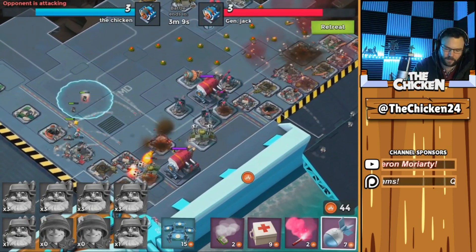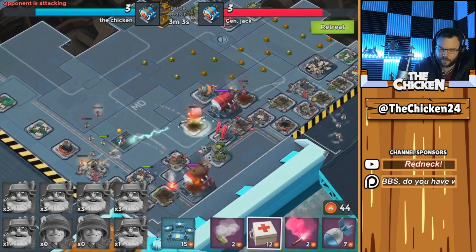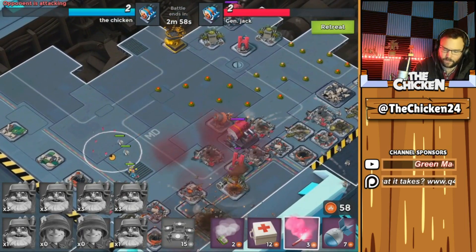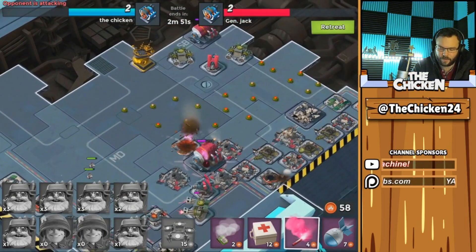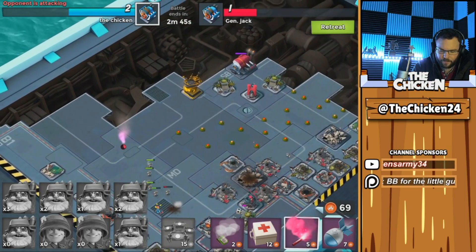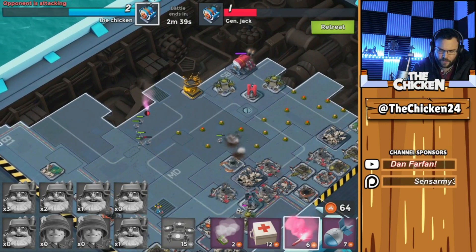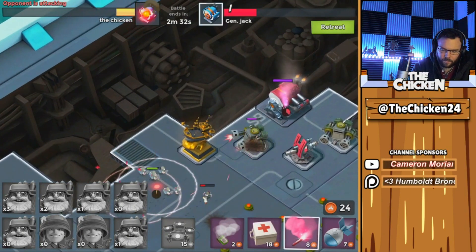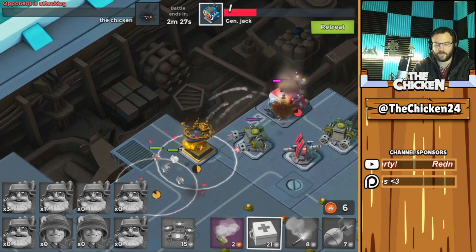We're gonna get the first engine room, then the second, then the third pretty quickly. I'm just going to use my gunboat energy on critters once we take out more of these defenses. Let's flare onto this — we'll flare onto that next. I only have a few bombers over there but let's move them over to this side, it's gonna be faster. I'm actually just going to flare them straight to that engine room, just like that. Another flare, another medkit — I just need them to get a few lobs off. It's gonna be close since we started around the same time. General Jack barely goes down — whoo!